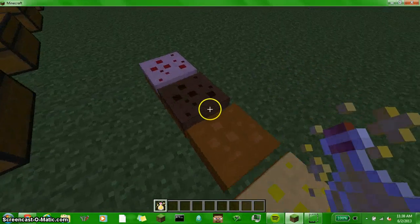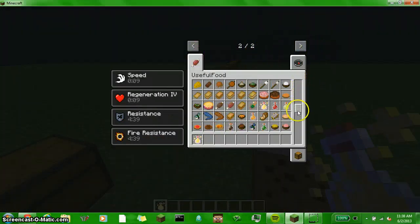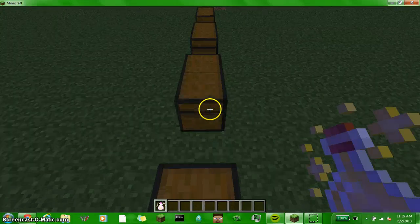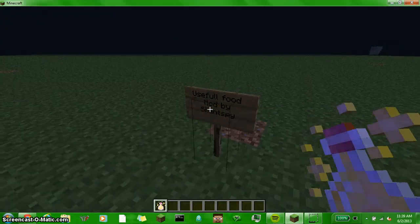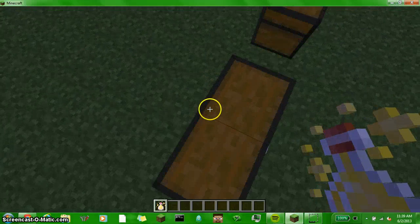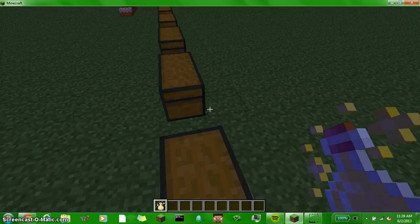Here are all the different cakes and what they look like when placed on the ground. This is amazing how much stuff they add — it's a lot of stuff. I think it's worth getting this mod. I use Skydaz, so it's kind of easy. This is made by SoundSpy. Sorry about this kind of boring video — please like it, because it took a really long time. This is my first time using chests and that wasn't a great experience. But thanks so much for watching — leave a like, comment, and subscribe. See ya.